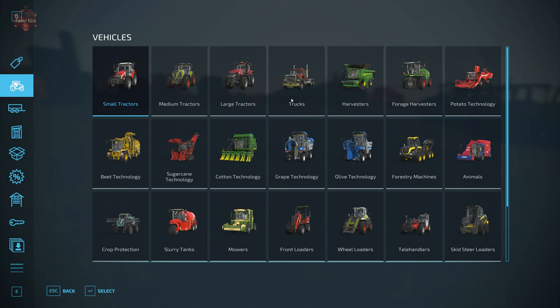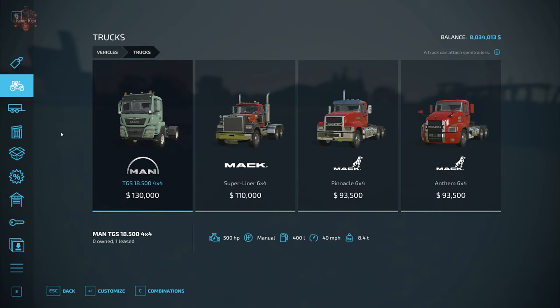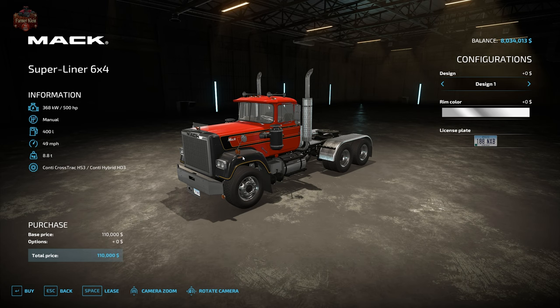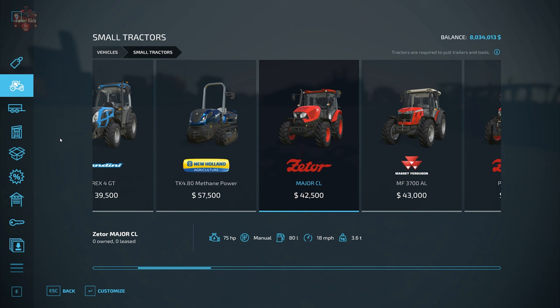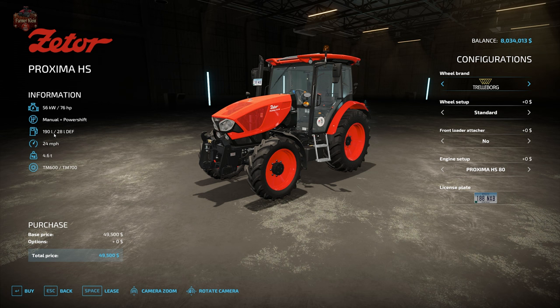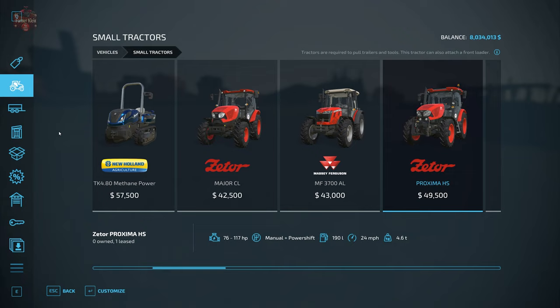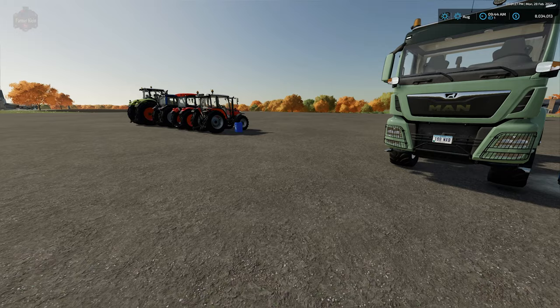If we go to the shop and look at certain vehicles — for example the MAN truck — we can see right there: 400 liters of fuel and 60 liters of DEF. That's how we know if a particular vehicle is going to take fuel and DEF or just fuel alone. The Superliner 6x4 from Mack takes fuel alone. In small tractors, the Zetor Major CL is just fuel, the Massey Ferguson is just fuel, and the Proxima HS is fuel and DEF. That is how you'll know if a tractor or vehicle is going to take DEF or not.